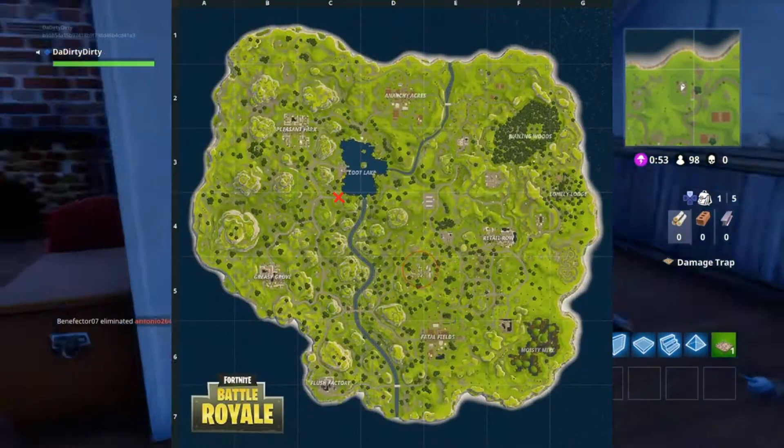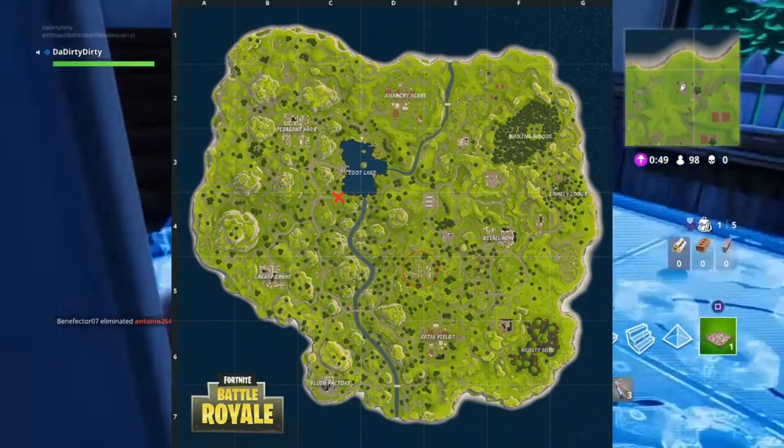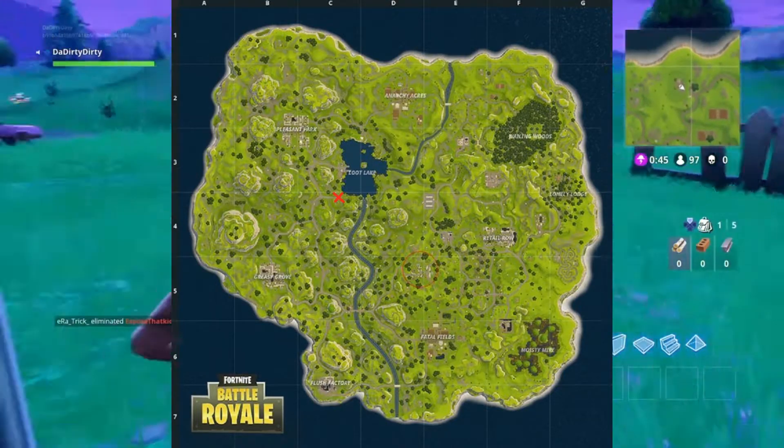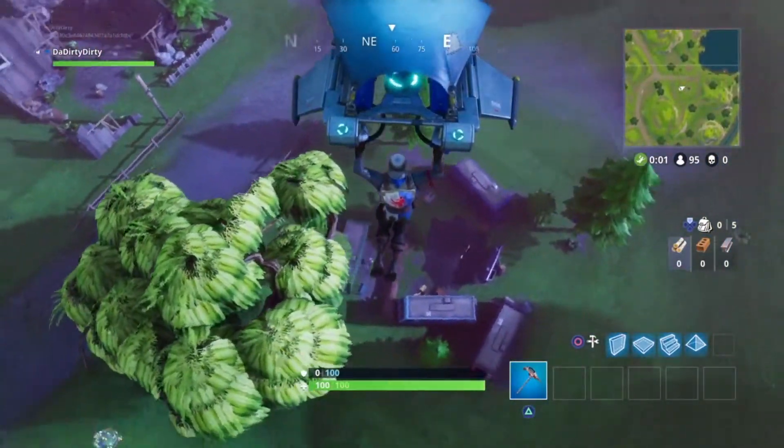Today I'm going to show you my favorite landing spot. The place where I like to land is southwest of Loot Lake, and its location is marked on the map with a red X. When you're flying in, you'll see a group of RVs, and more often than not there'll be a gold chest on top of one of the RVs.